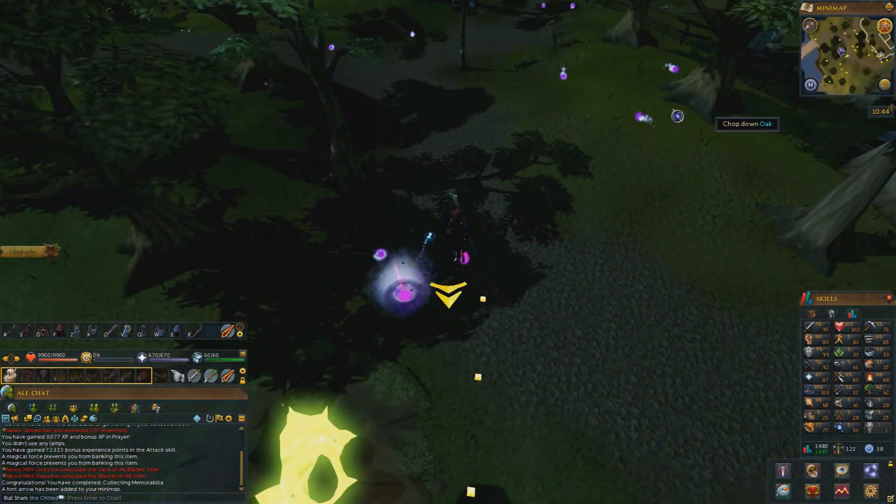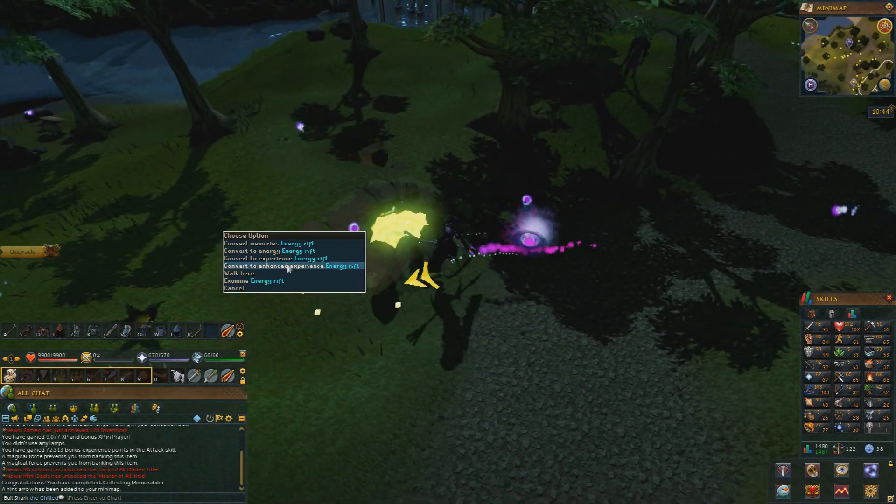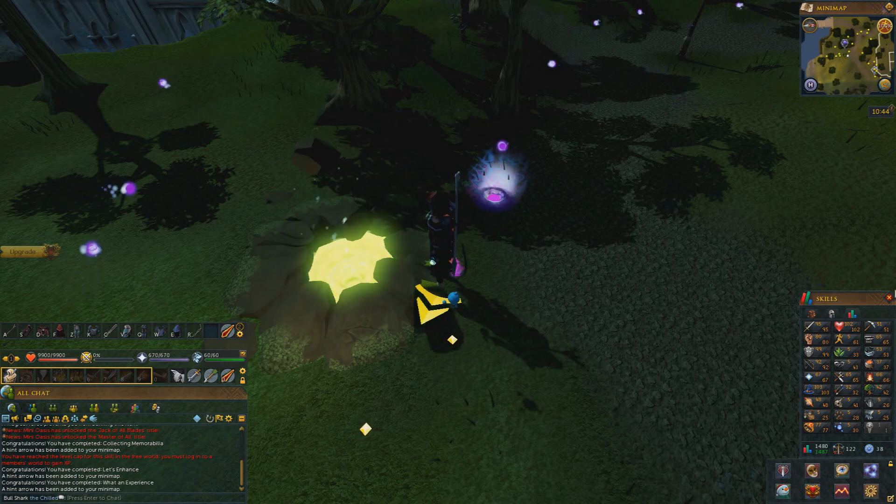This is my outfit by the way. If you didn't know how to train divination, you click on these floating wisps, collect them, and then put them into a rift as you can see in the video. Good luck.